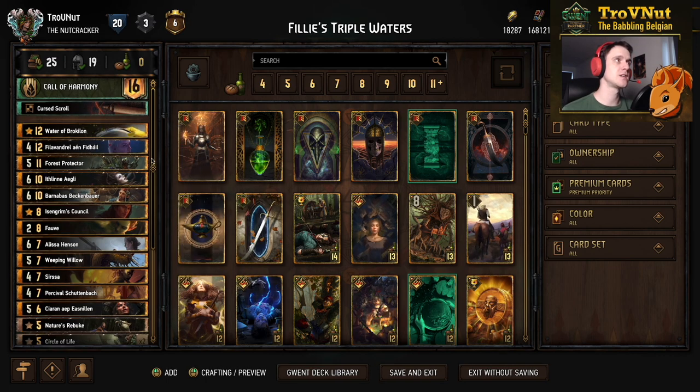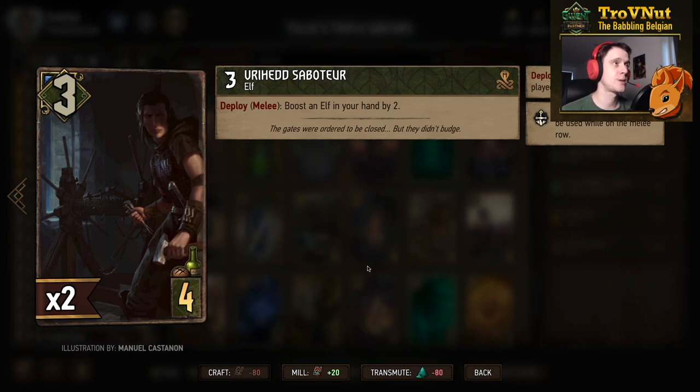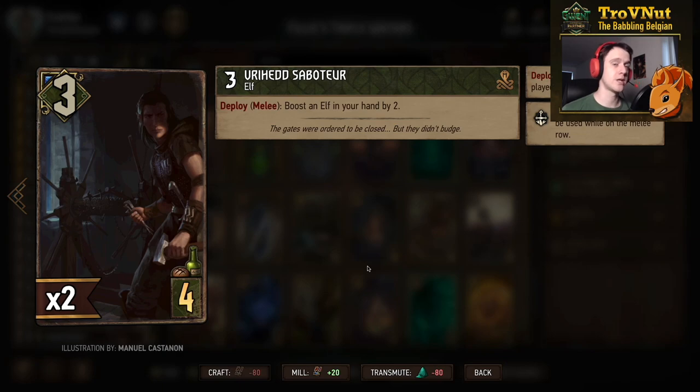We're going through each and every card from the bottom to the top. Starting with a card you don't often see played: the Vryhat Saboteur, three power. On deploy, if you put him on the melee row, he boosts an elf in your hand by two. Our main goal is to boost Filavandrel to 12, which is why this deck is called Filly's Triple Waters. The Vryhat Saboteur helps get us closer to that 12.